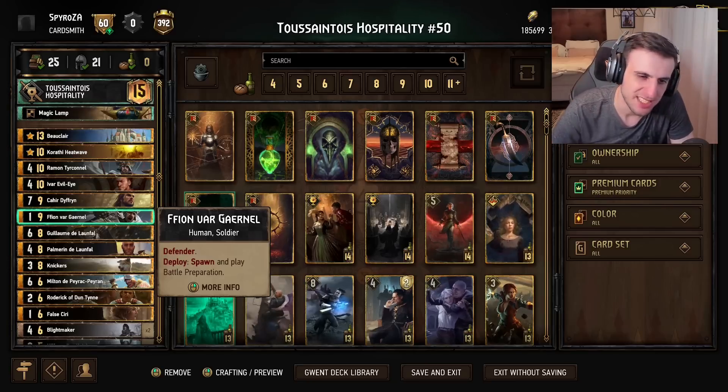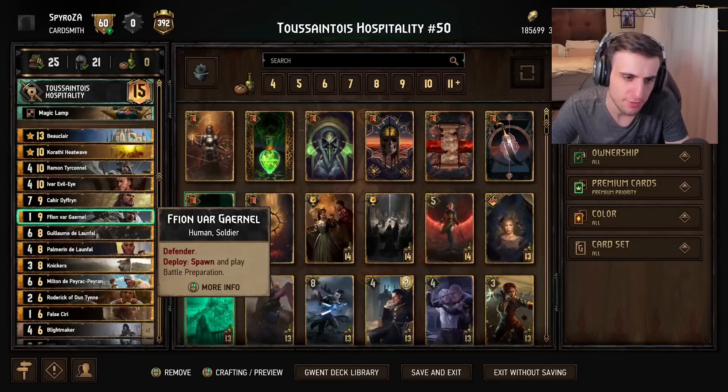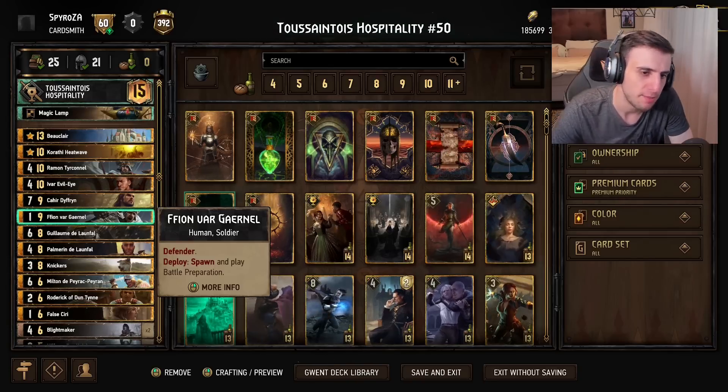Fionn is just a defender here, to help protect things like Kahir. You are going to go very, very tall in this deck, so if you can get Fionn to eat a tall punish or hard removal, that can be quite valuable.